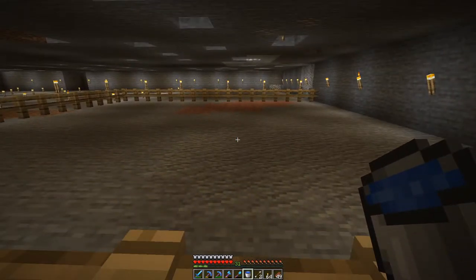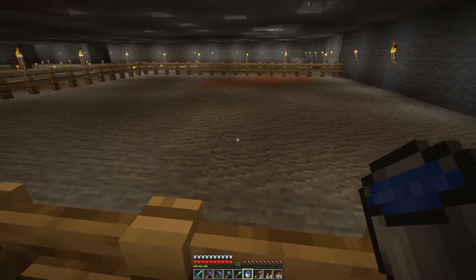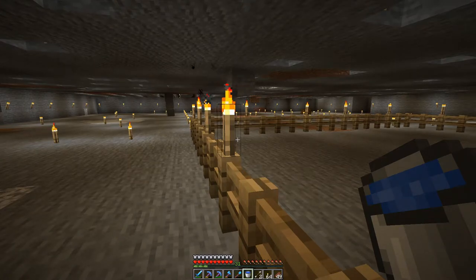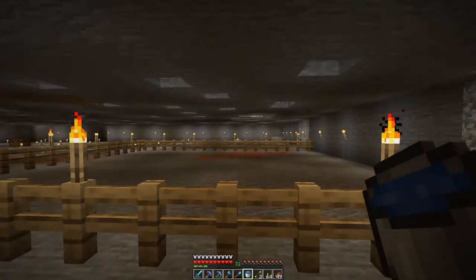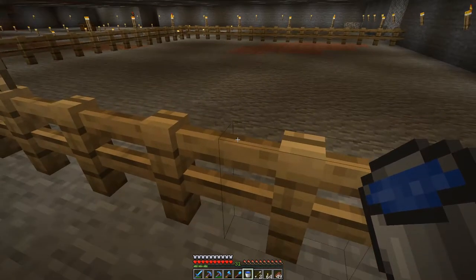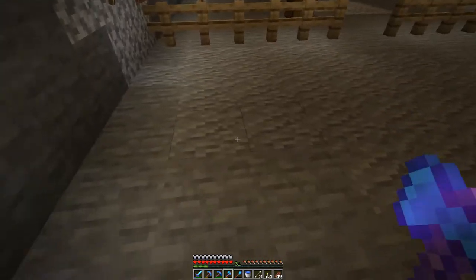The slimes will spawn on the platforms, go towards the golems, drop down to the bottom, then target the iron golem on this side. That means they'll all go onto the magma, die on the magma, and all their slime balls will drop down below into a chest and hopper system I'll set up underneath. Like I said, this is a hybrid idea because I don't have enough resources - in fact I've only got enough to make three iron golems at the moment, which is pretty poor. Maybe in the next episode we'll start looking at making an iron farm.